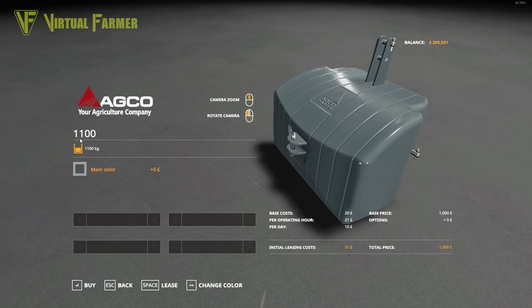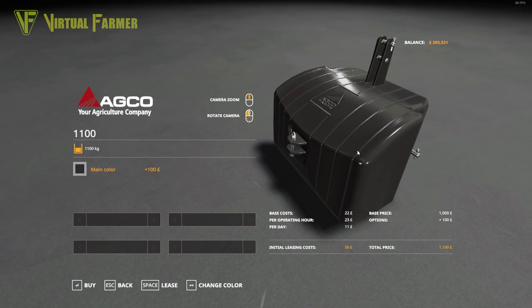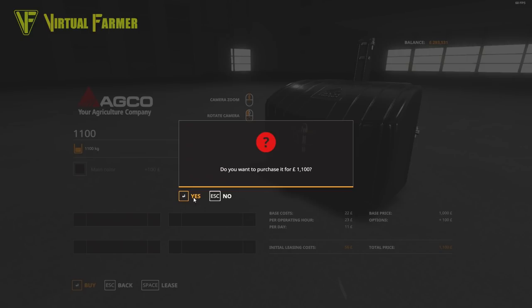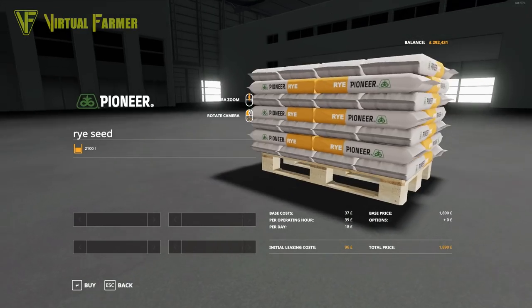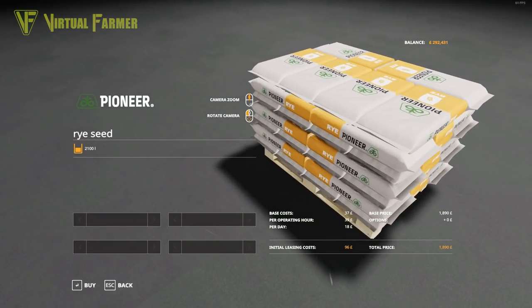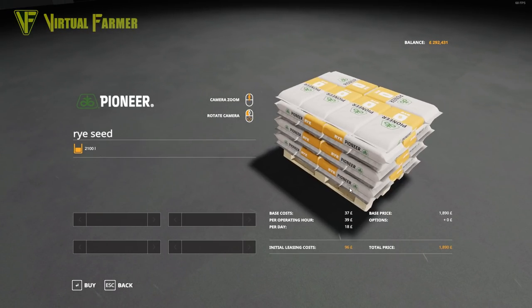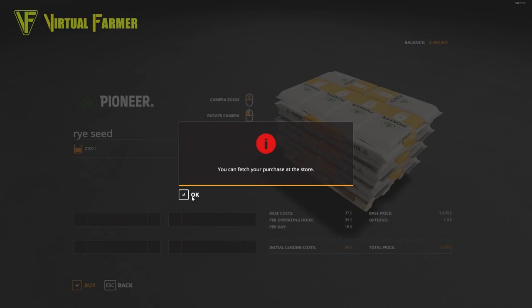We also need a weight to go with it, so we're going to get the AGCO 1100 weight in onyx — that will go nicely with our tractor, and we'll use it a lot, and it's only £1,100. We'll buy that. Then finally we need a pallet full of rye seed. There are 2,100 liters on here, which should be more than we need on our field — hopefully more than will fit in our seeder. Let's buy that and we can get everything started and loaded up.